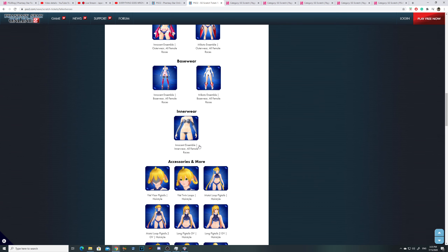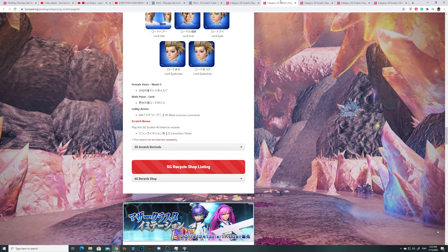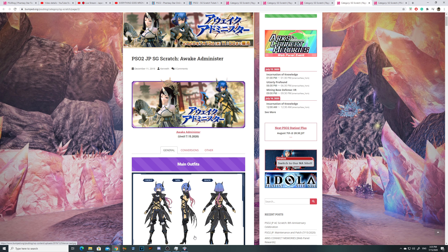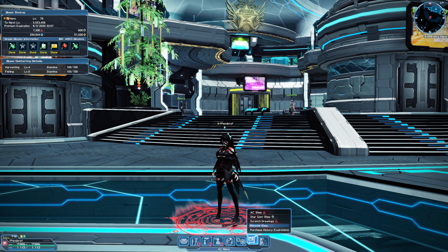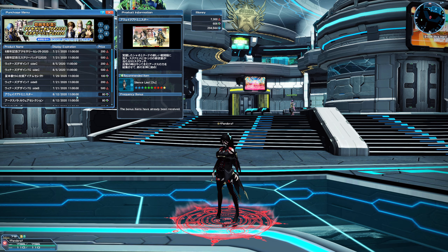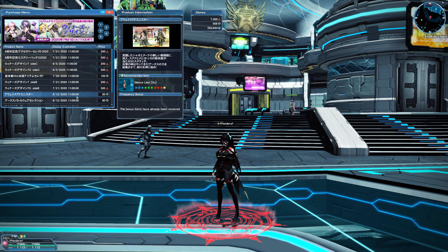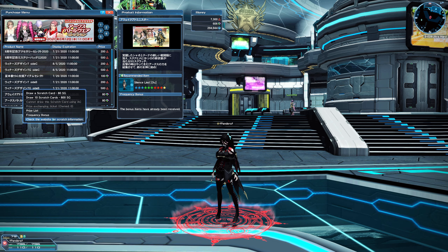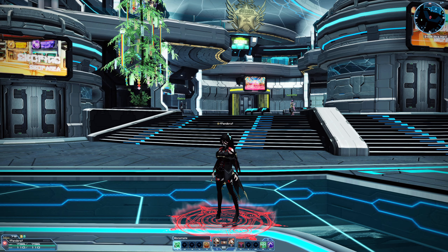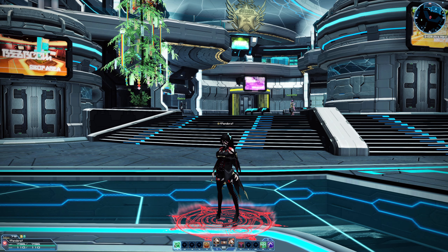The current Star Gem Scratch running in Japanese PSO2 — just one of two — started on December 11th, 2019. The expiration for this particular scratch is August 12th, 2020. That's 8 to 9 months where you can try to accumulate Star Gems to get stuff from it. There's a frequency bonus, but instead of a select ticket they give you a weapon camo. It'll take a while to stack Star Gems, but that's fine in Japanese PSO2.